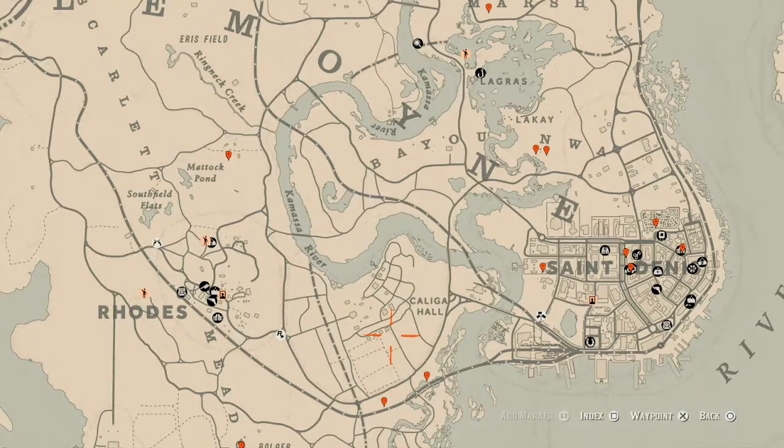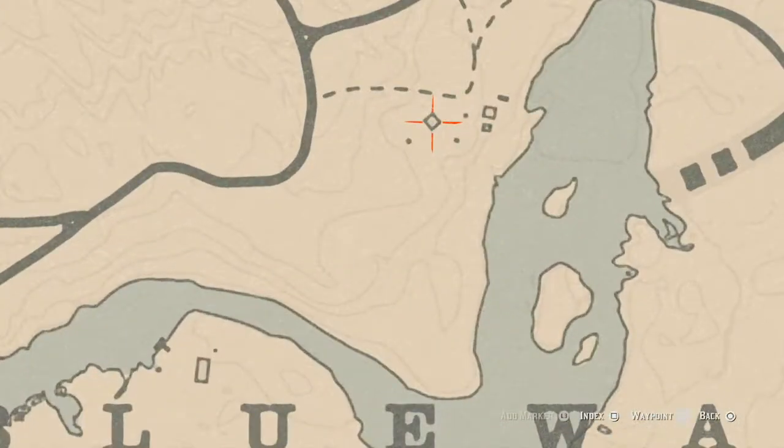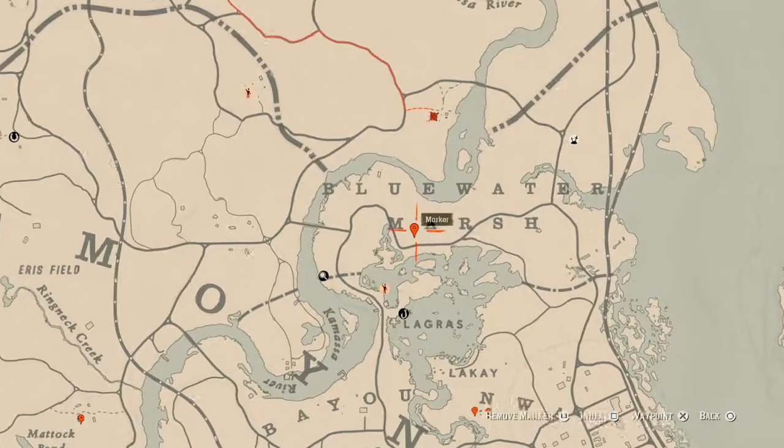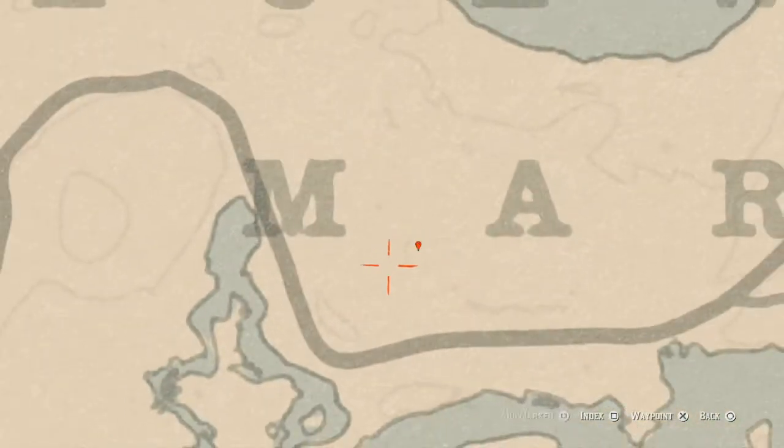Let's get to the things we'll find across the Lemoyne area. First, there's a house at this location — inside there are two things: a Magnet Turquoise Ring lost jewelry on top of the fireplace, and an Old Tom Gin antique alcohol bottle under the cabinet beneath the sink. Down here at our first marker — between the M and A in Marsh — you'll find a random fossil. Pay attention to the small lines on the map at this location.